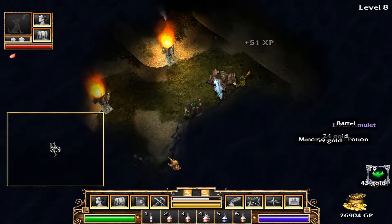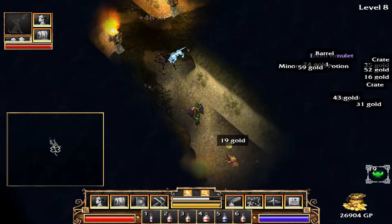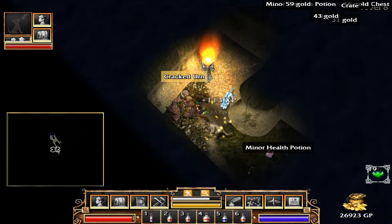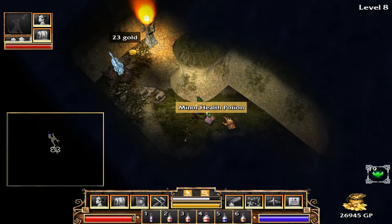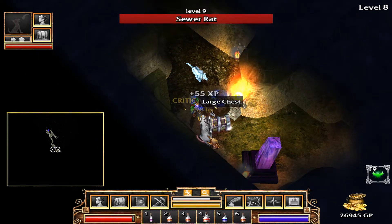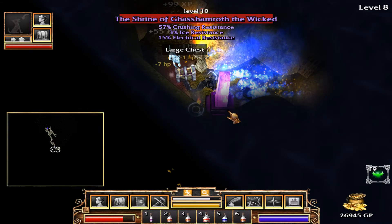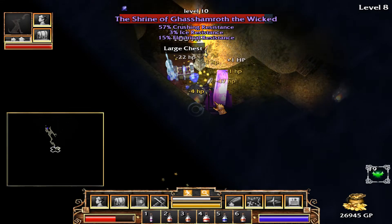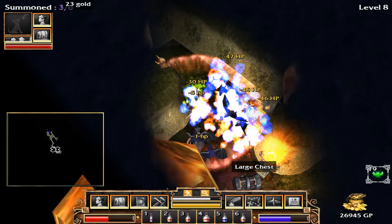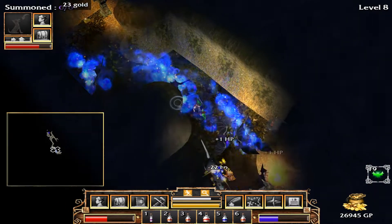At least this poison doesn't last very long. It's your cousin. There's that shrine — this is a bad shrine, which means we need to attack the shrine itself. I just took a lot of damage, so... whoa! Meteor strike spell.